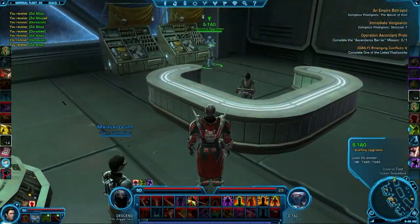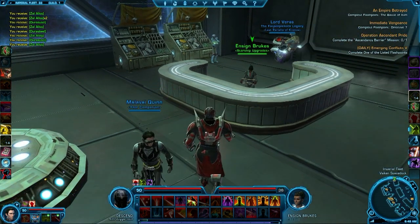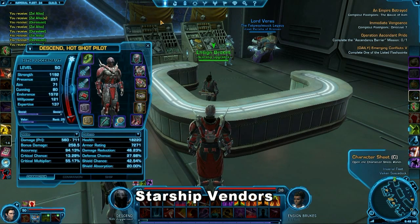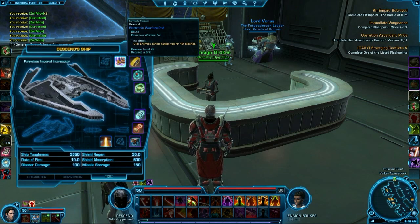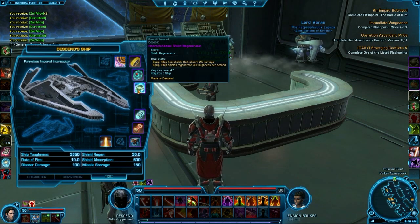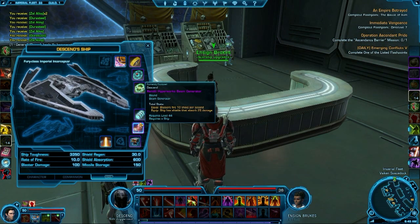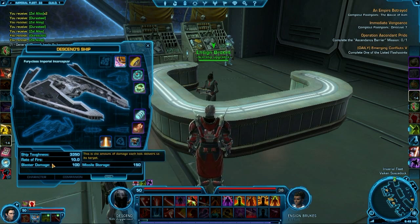A lot of people I've talked to have been pretty excited about that. Here I'm showing that in the southwest corner of the Imperial Fleet is actually where you purchase ship upgrades, though it's not really clear because it's labeled as a generic Starship vendor. I'm going through the epic ship upgrades, and a couple — three of those I'm showing — are available through ship missions and fleet commendations.